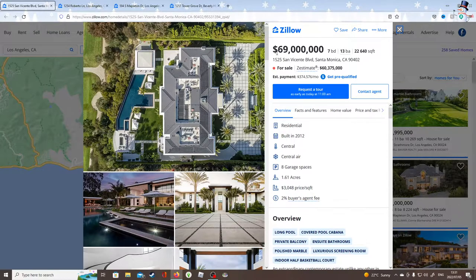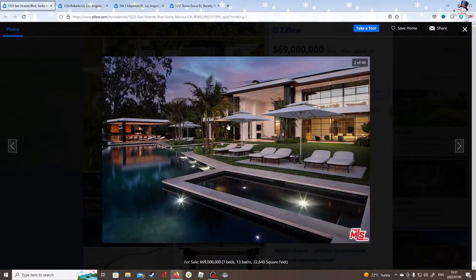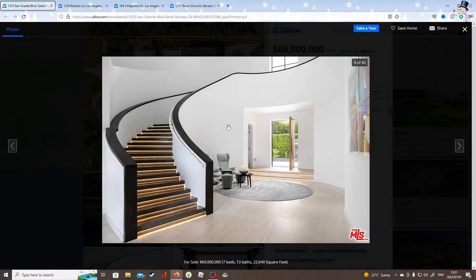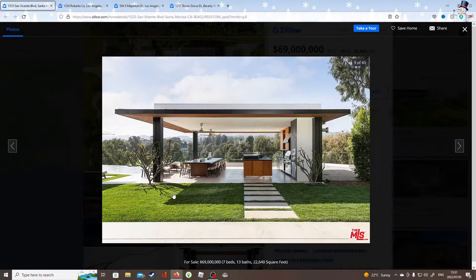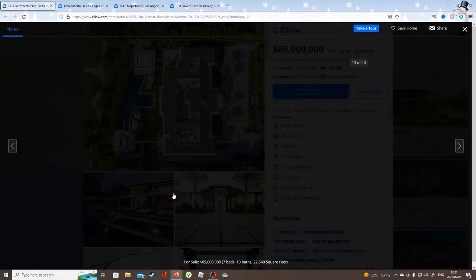Next we have a $69 million home — seven bedrooms, thirteen bathrooms, 22,640 square feet, and it's in Santa Monica. I love the overhead of this house. It already looks really beautiful. I love this pool — this is a fantastic pool. This house is so clean and the stairs have lights in them. Look at this view, it's just open. I love this pool, it's an infinity pool. Love this outdoor kitchen — it's bigger than my kitchen. This outdoor kitchen is bigger than my kitchen.